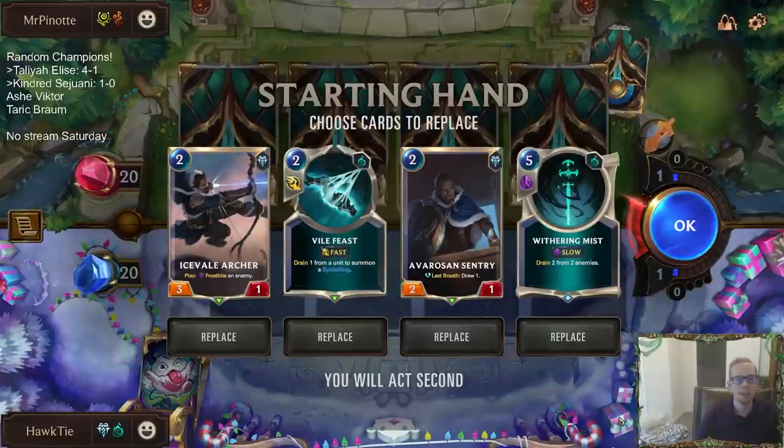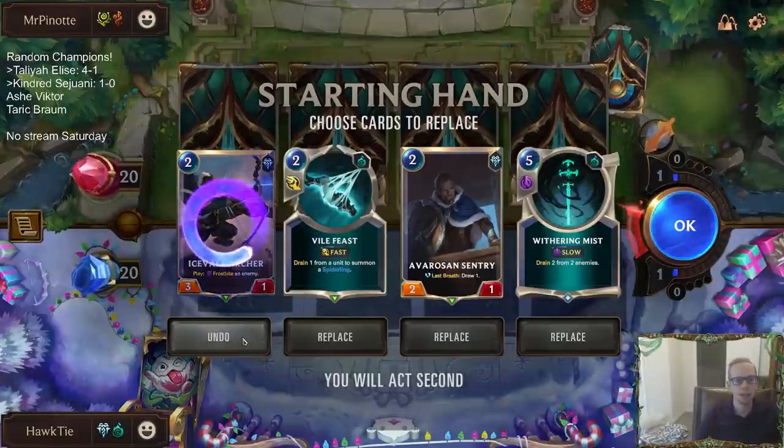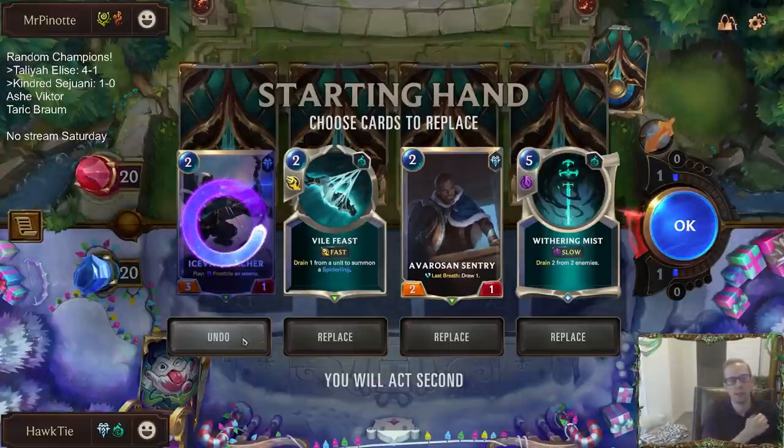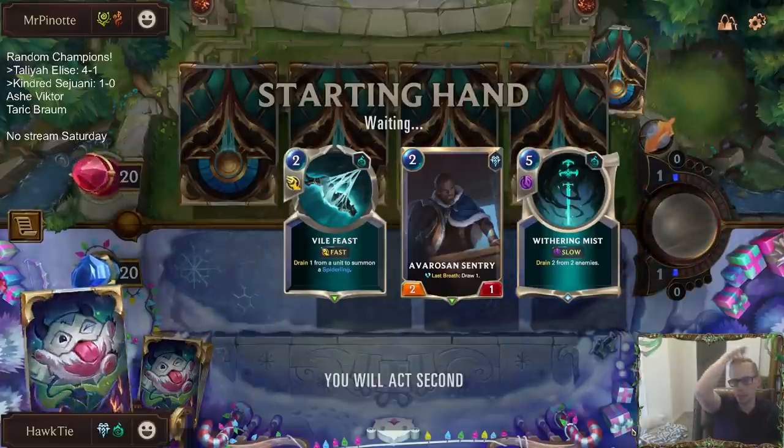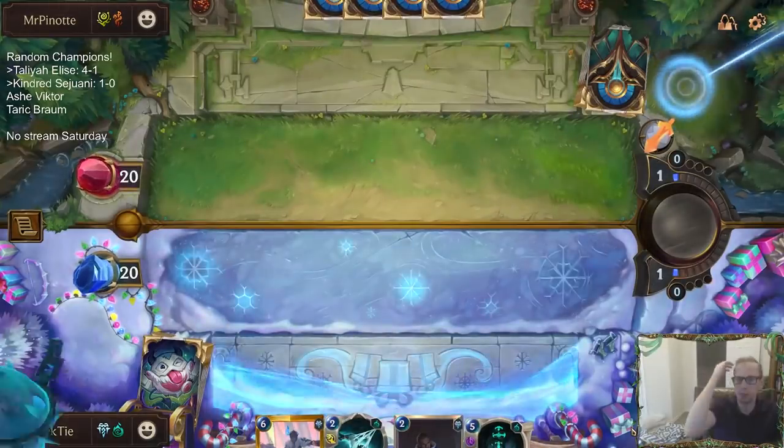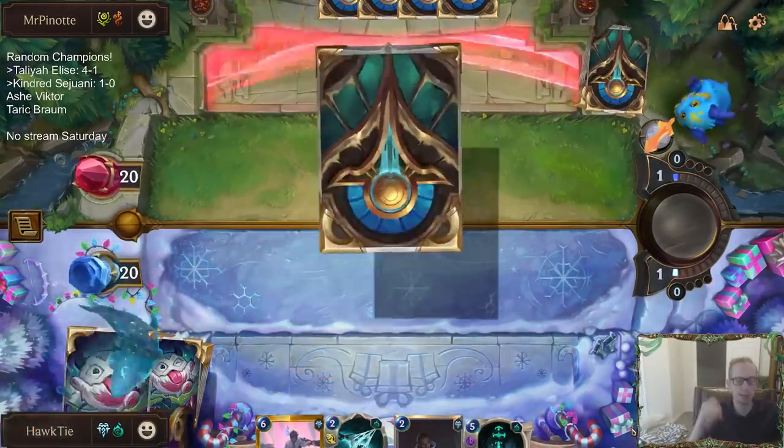Next matchup — Fizz Nami. Let's send back the Ice Shard Archer and keep the others. Kind of feel like Fizz Nami is going to be playing smaller units going wide with elusives — some Zap Sprayfins and stuff like that. Kind of like this Withering Mist. We've made it a control deck with a lot of frostbite.